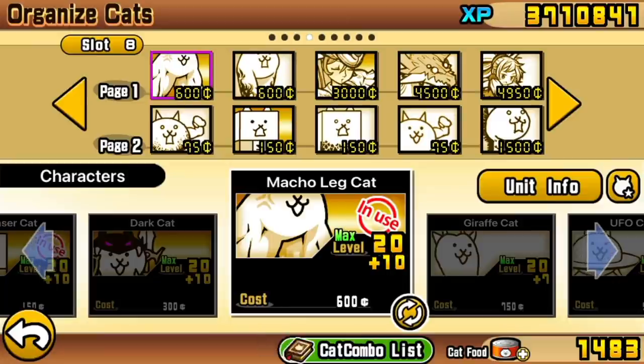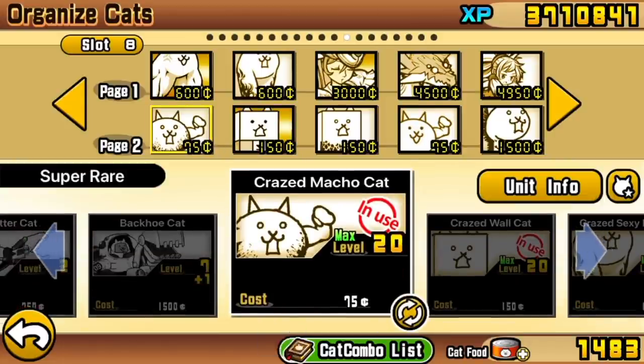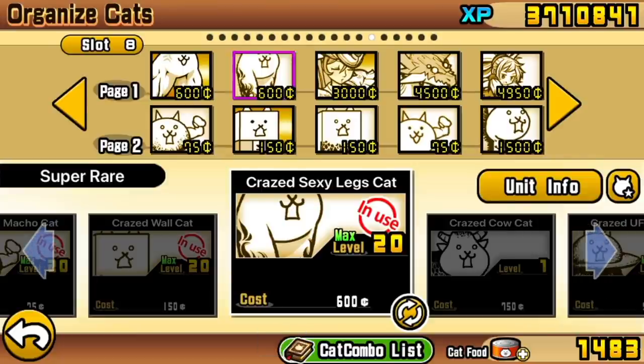Macho Leg Cat only gains an ability against aliens when it's in its true form at minimum level 20+10. Eraser Cat gains a massive amount of health relative to Tank or Wall Cat when it turns into its true form. I make a distinction of speed of meat shields in this guide - what you're really looking for is which units are slow. Crazed Dragon can be swapped out with Normal Dragon if yours is a high level - a level 20 Crazed Dragon is much better than a 20+6 Normal Dragon. For these specific layouts, I'm expecting you to have Crazed Legs Cat, as it can do wave attacks which not many units can.